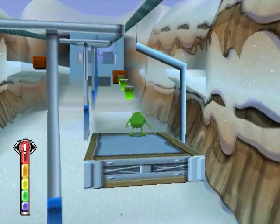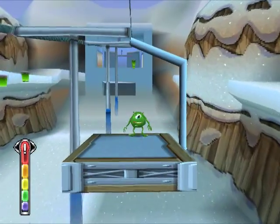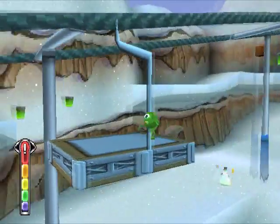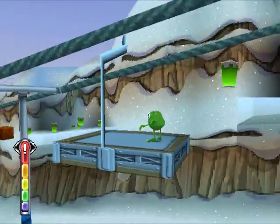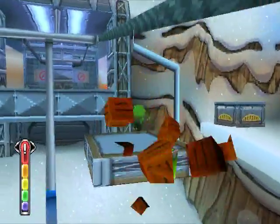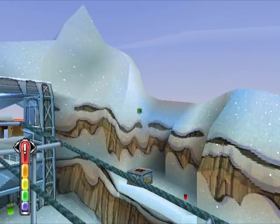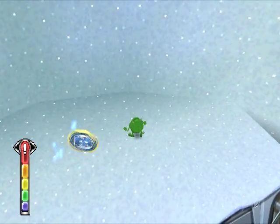So anyway, what we need to do to complete level 7, which is a very, very easy backtracking level, is we need to go right up here. We've got all the nerves everywhere, except we just need to get this last one. I don't think we need to get a coin — actually, we definitely need to get a coin, but this will boost us all the way up to here.